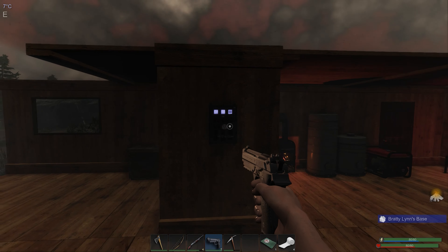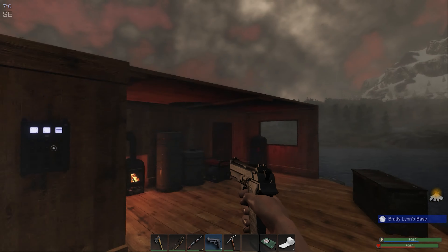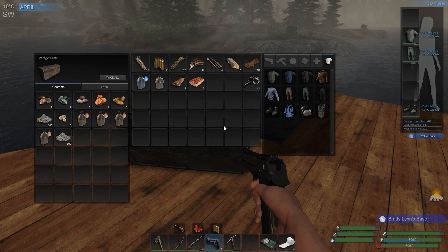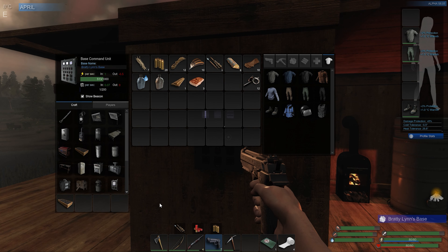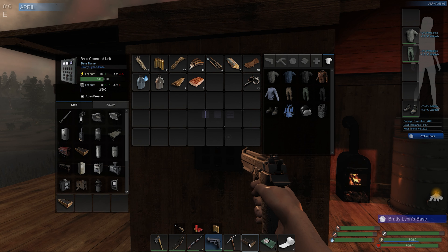I did a little bit of work on the base since last episode — just piecing things together, it's slowly getting bigger and better. I also crafted a third storage chest; this is going to be where I put all my gardening stuff. So I made some extra canteens and put all my seeds and fertilizer in there. Let's go ahead and pick up the crop plot and put that down.